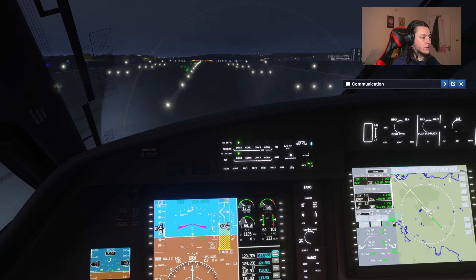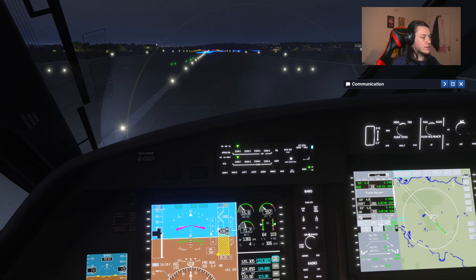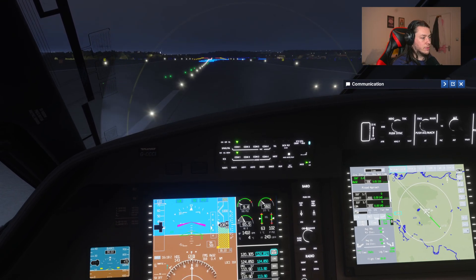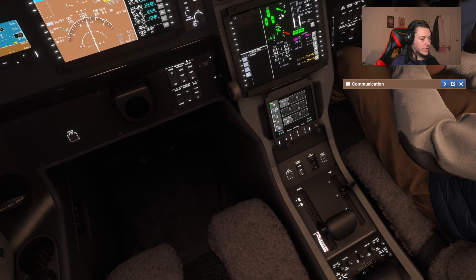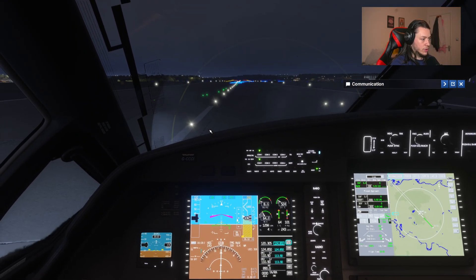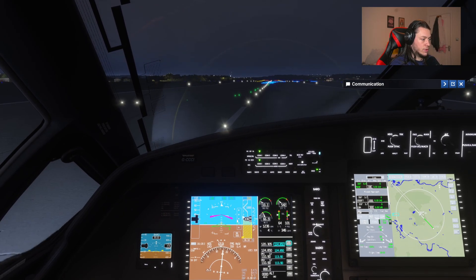Braking - look how quickly it stops. At this point back to idle thrust, put on the parking brakes. And I will just check down here that we are in normal thruster mode. Reset the view, disengage the parking brakes and I can taxi off the runway here.